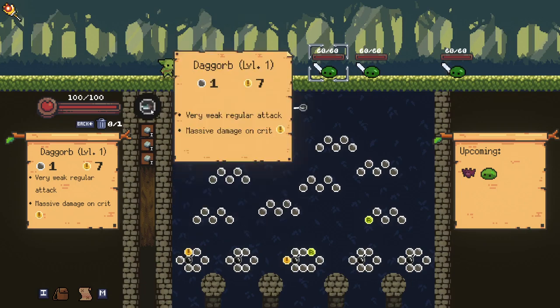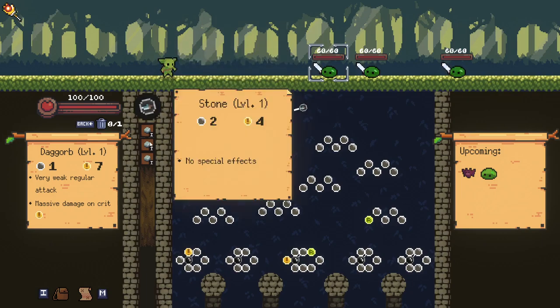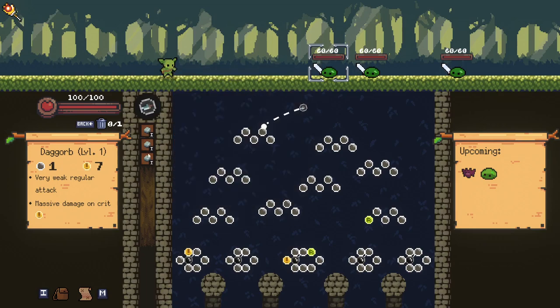To start with, you begin with four basic orbs: the Dag Orb, which is a regular one with really high crit damage, and then three regular stones, which are slightly lower damage but have no special effects. You can use the delete to remove an orb, but the caveat is when you run out of orbs you have to reload, and that gives the enemies an additional turn. So for the first thing here, we want to try and hit a crit.